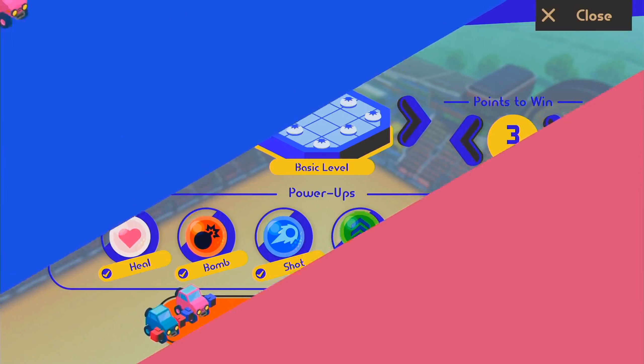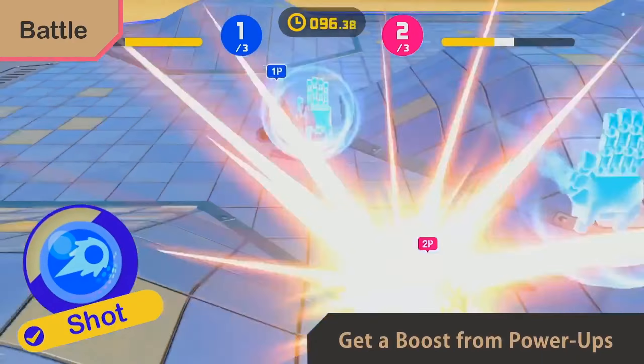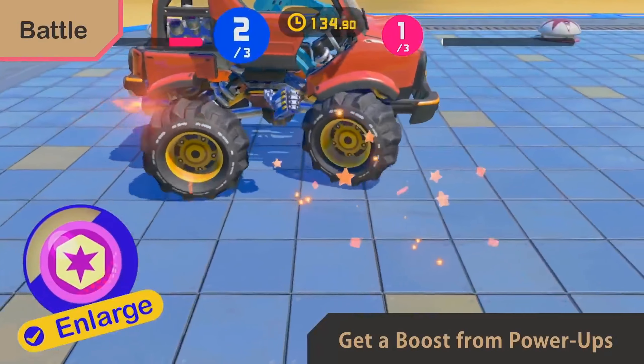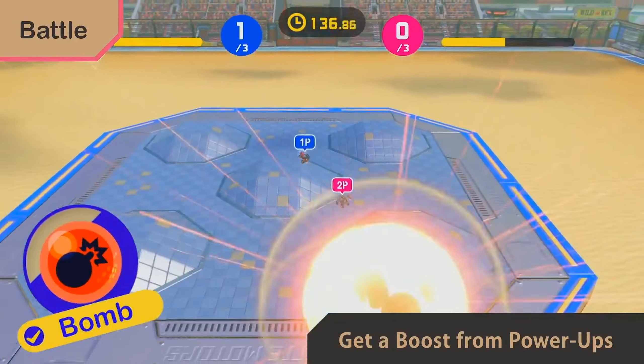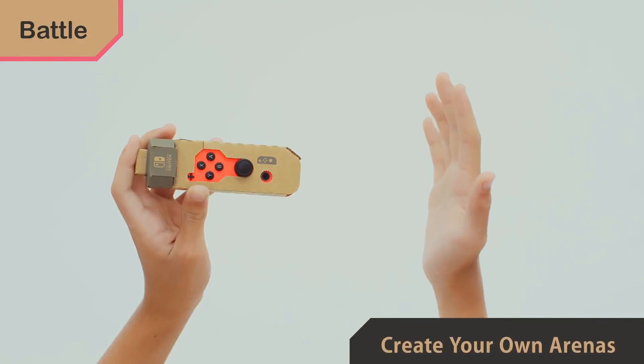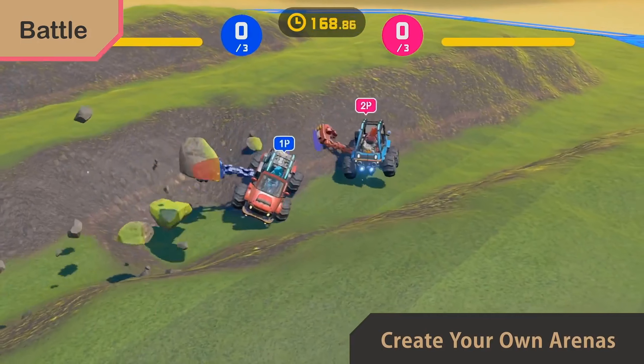Battle features intense one-on-one automotive combat — strike your opponent to whittle down their health. Take advantage of a variety of power-ups that can turbo-charge your punches, boost your speed, make you bigger, and more. You can even make your own arenas, which have destructible terrain.